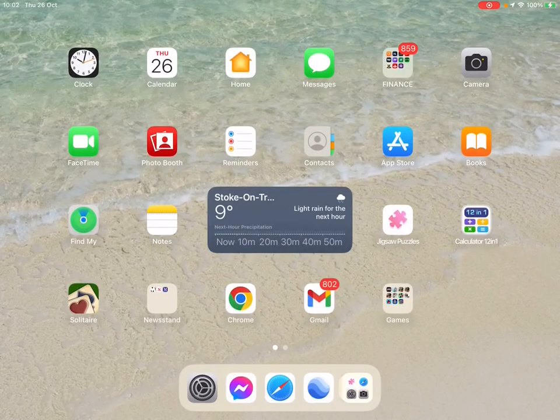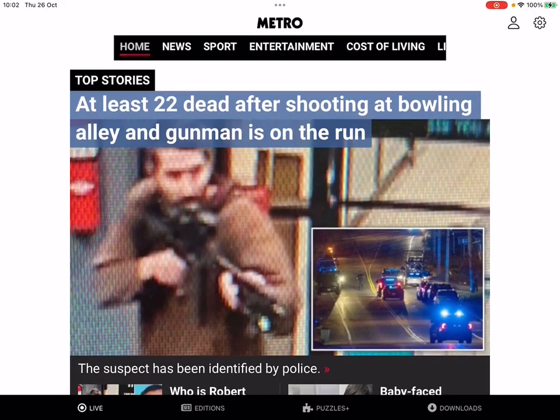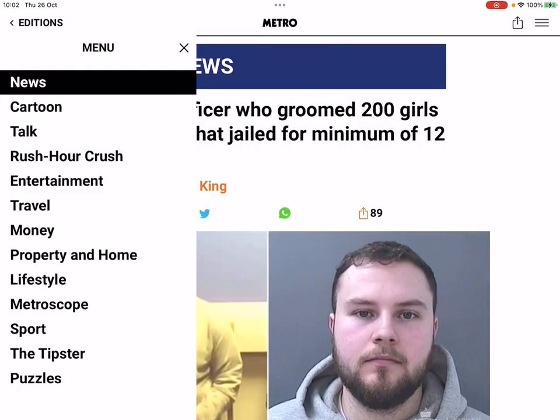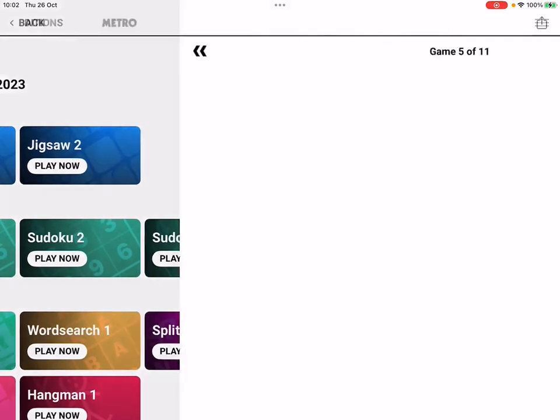Metro Tough Sudoku, Thursday 26th of October 2023. To access it, open your Metro app, make sure it's on Home at the top, select Editions, and wait for it to load. Select the edition, go to the three bars at the top right, select Puzzles, and Sudoku 3 is the Tough Sudoku.